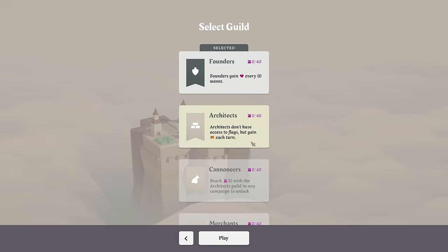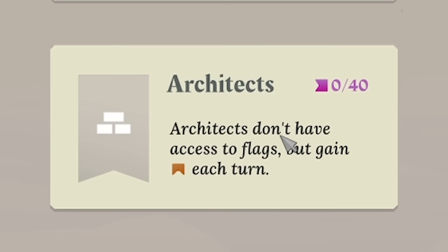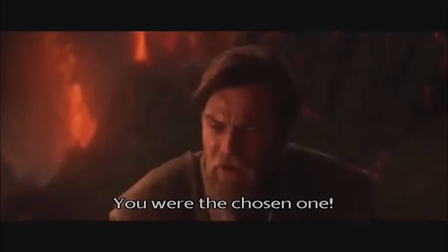I don't want to use the Architects, but look — they gain a bridge each turn. And in order to get the next people, I do need to actually play with the Architects. I'm going to select the Architects. You were the chosen one.